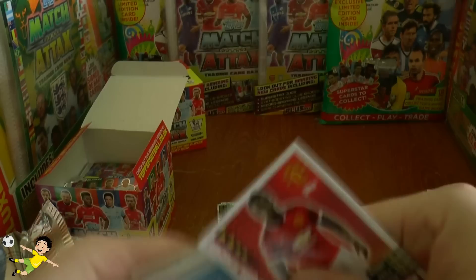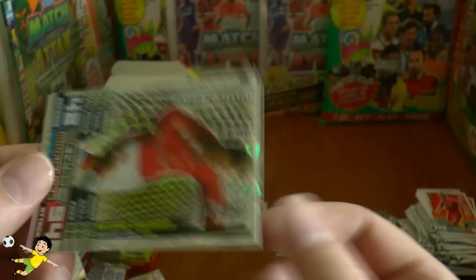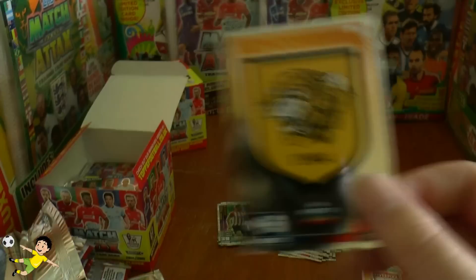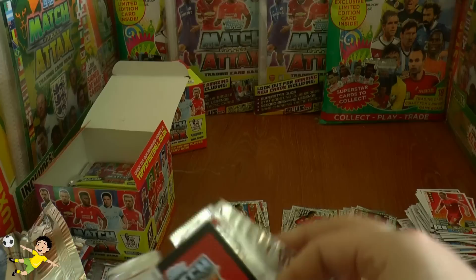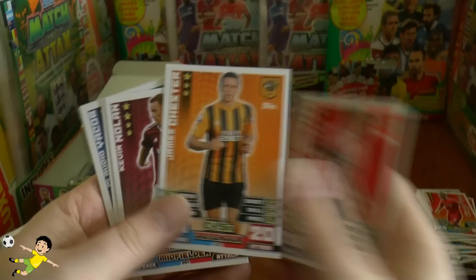Pack sixteen: Antonio Valencia, Stevan Jovetic, Fazio, Bolasie, Delph, Steven Reed, Ricky Lambert. The record breaker card features David Beckham for the greatest goal in the Premier League in 1996 — presumably the famous Wimbledon half-way line goal. Pack completed with the Hull City Tigers logo card.